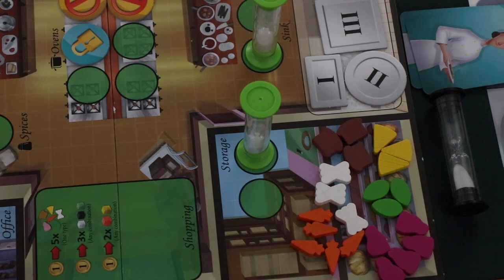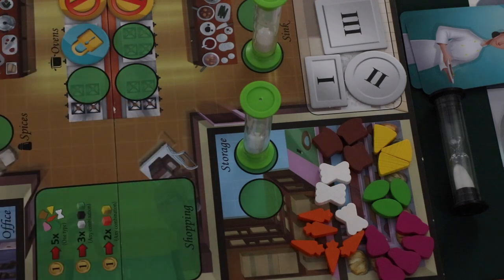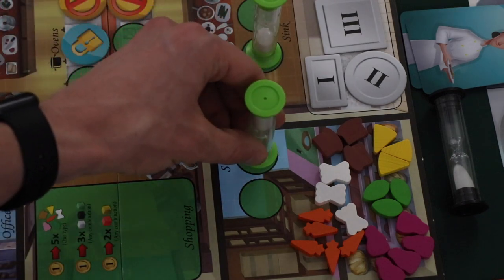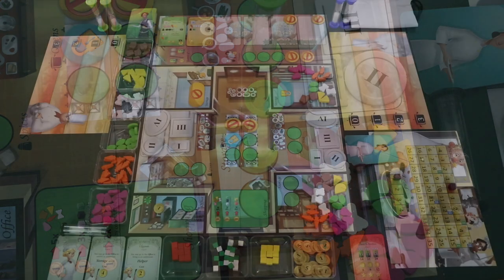As soon as the timer runs out, players are no longer able to move their hourglasses — the round is essentially over. However, you can finish an action that you started. For instance, if a player placed their worker at the storage location right before the round ends, they are able to place ingredients onto their order cards until they no longer wish to do so. Now let's look at what each individual spot will allow players to do.